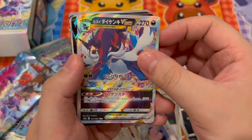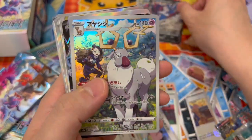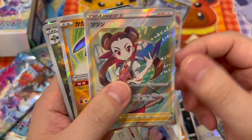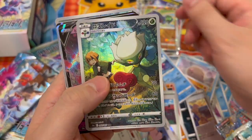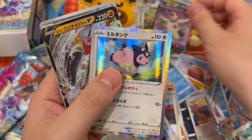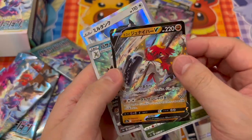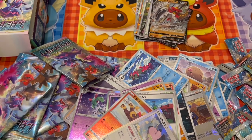We have a Samurott V-star, Samurott V. Stantler, Stantler character rare. Garchomp V. Typhlosion V-star. Roxanne trainers. A Radiant Hisuian Lilligant, I believe. Roserade. And we have another Typhlosion — this is the Miltank. The new Scizor. And also the new Decidueye. Okay, thanks for watching — please like and subscribe.